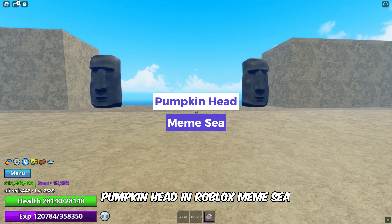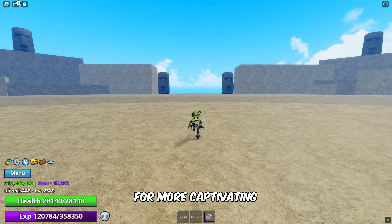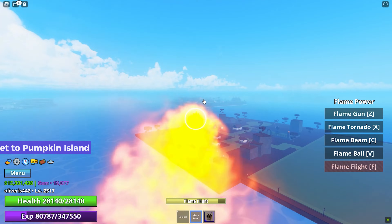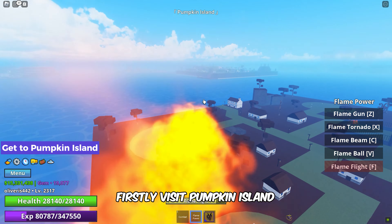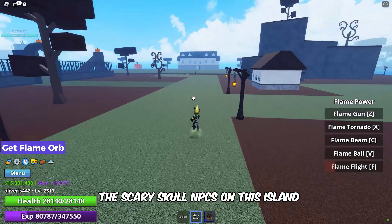In this video you'll learn how to get pumpkin head in Roblox Meme Sea. Don't forget to subscribe for more captivating Meme Sea content. Let's jump right into it — firstly, visit pumpkin island. Upon arrival, locate and defeat the scary skull NPCs on this island to get a flame orb.